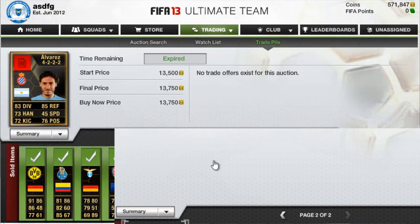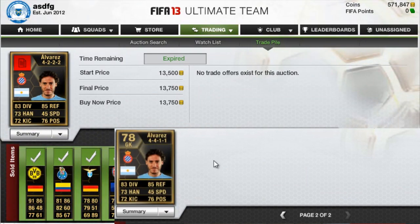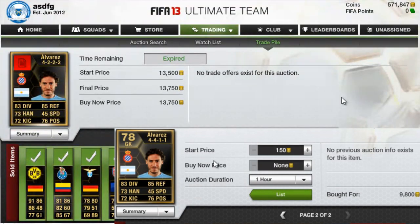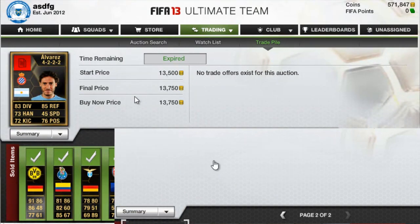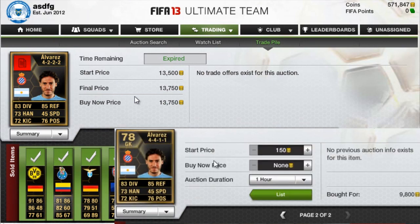Then we have Inform Alvarez. Sold for $13,750 and I bought him for $9,800 — a nice little profit once again. This is pretty much the textbook scenario, which is what's going to happen most often: you buy a player for around $10,000, and in a few weeks they rise to $14,000–$15,000, something like that.